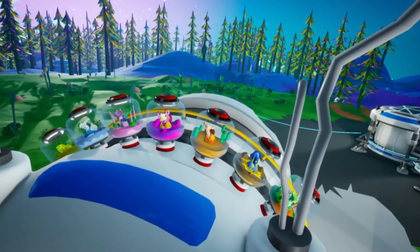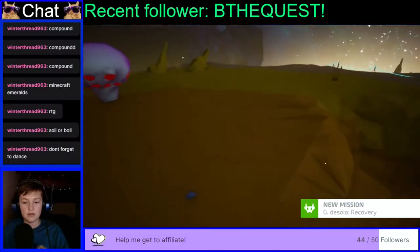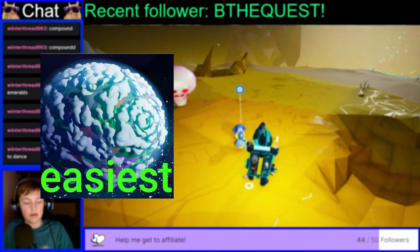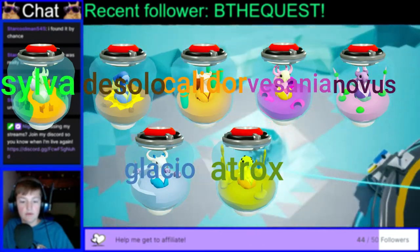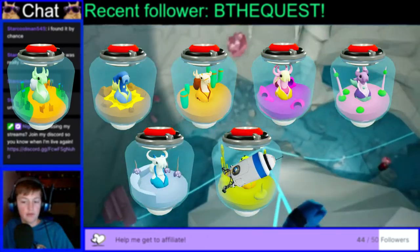In Astroneer's most recent update, they added a suit called the lab suit. The lab suit is a suit that you unlock when you collect all the snails in the game. Sounds easy, right? Wrong. In order to get a snail, you have to do a set of challenges that gets harder and harder depending on the planet — Silva being the easiest, whilst Aatrox is the hardest. There are around 7 snails in the game, one on each planet, so we would have to travel to every planet. This is going to take a while.